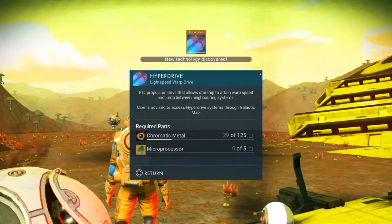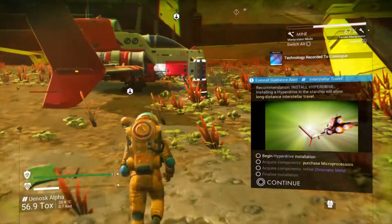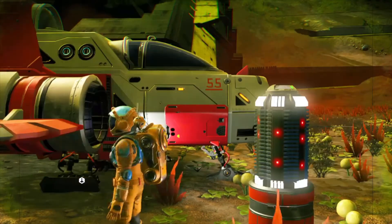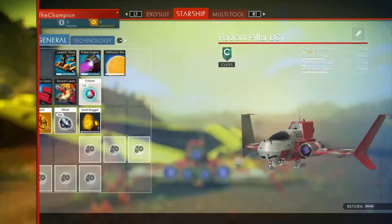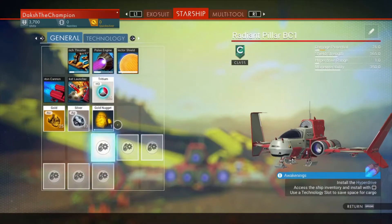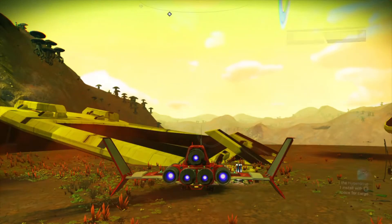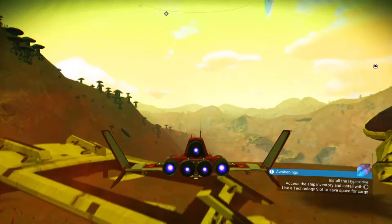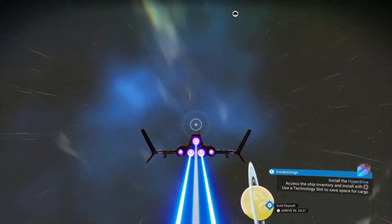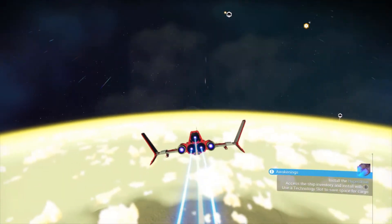I need chromatic material and a microprocessor. I know how to get chromatic material — I need to find copper deposits, mine the copper, and then use the portable refiner to turn that copper into chromatic material. As for the hyperdrive, I need to buy components from the space station, and I can do so by selling alien meat which is attained from killing life forms on different planets. I have lots of them and they are actually really profitable. So let's move out of here — now I guess it is time to explore the fourth planet in this star system.